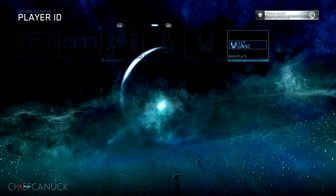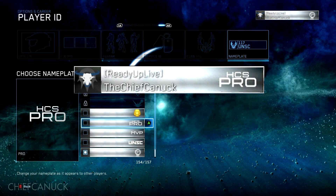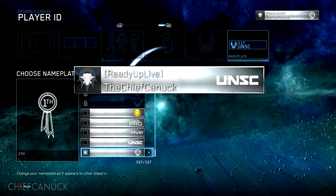Then moving on over to the nameplates, we have Golden, HCS Pro, MVP, UNSC, and Firth.